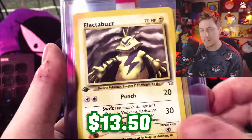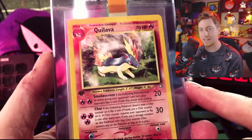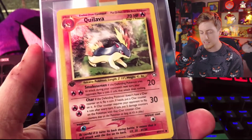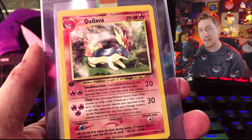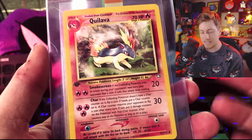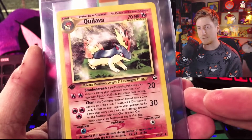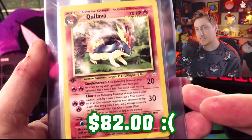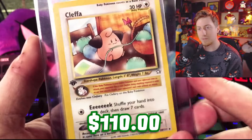We have Electabuzz and Quilava — very stoked to get Quilava. It's one of the heavy hitters in the set. A lot of these cards still go for quite a bit even if you don't pull a super rare. Quilava is one of those — it's an uncommon card, but I think the last PSA 10 went for around $300. Quilava was our rare that we pulled.